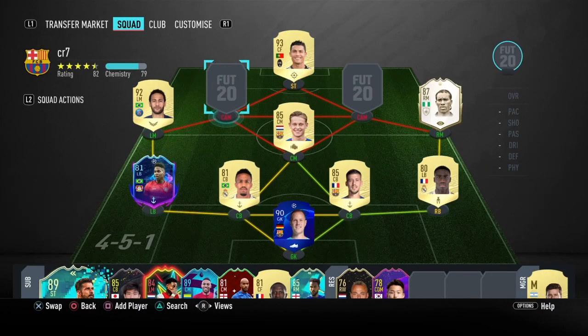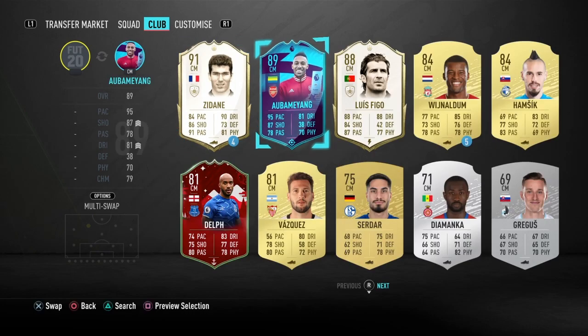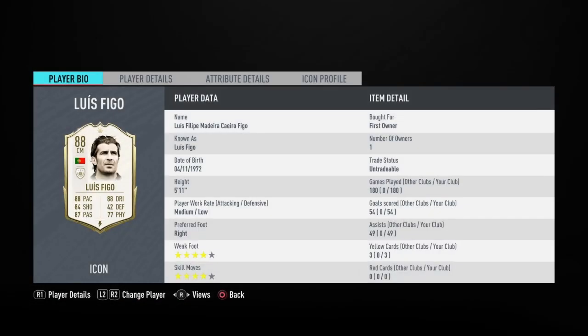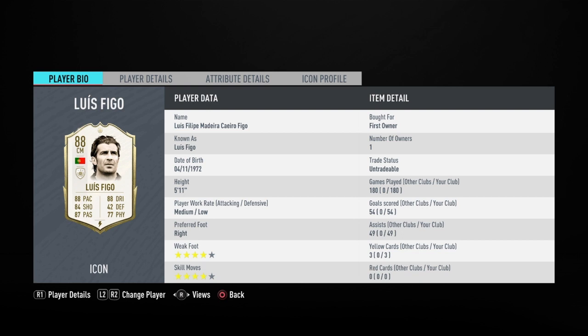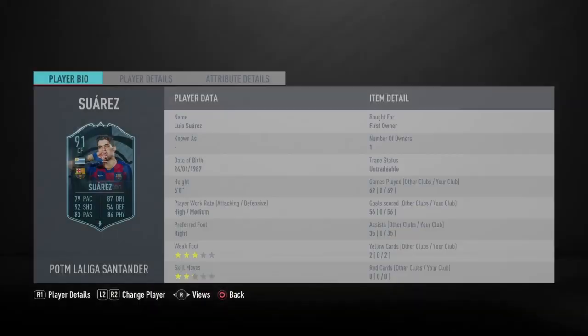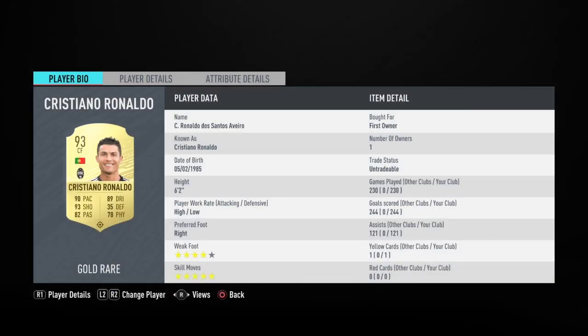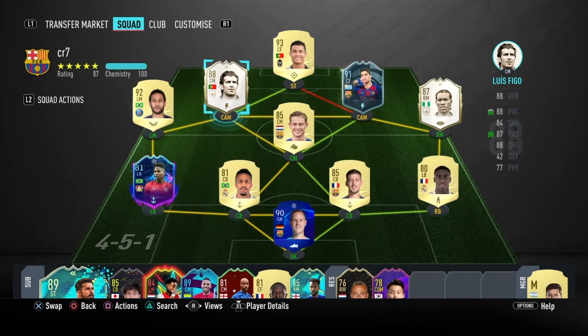Moving on to our CAMs — I play this guy right mid and he is a centre mid for me — it is Luis Figo. 180 games, 54 goals, 49 assists. He plays on the right mid. To be honest I like him but he's not the best player on this team, though he is a beast of an icon and he is worth 600k. Coming into the second striker, this guy is a beauty — the one and only Luis Suarez. I play him up front with Ronnie and that is the dream duo. Here you can see Ronnie's stats — 230 games, 244 goals, 120 assists — so this is the 2.7 million coin team.